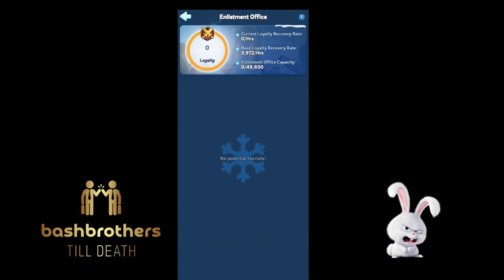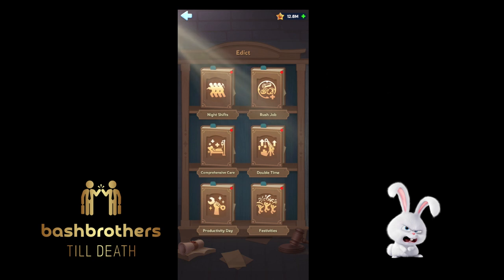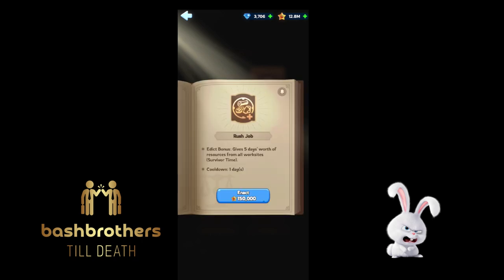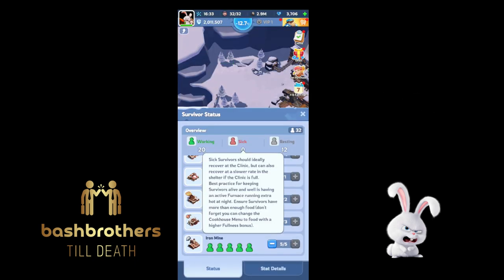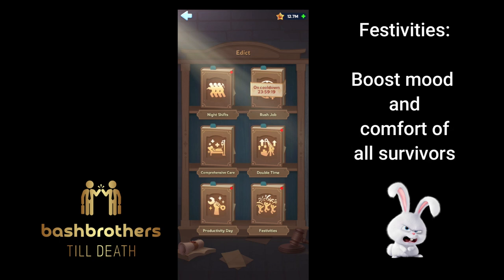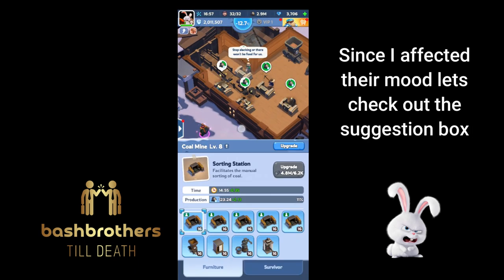Chief's House Edicts — use these once you've completed the tutorial. There are six to choose from. Everyone's favorite is Double Time, the construction boost — 20% for five minutes; make sure you have lots of resources. Rush Job gives you instant resources, so use that daily — every 24 hours. Comprehensive Care heals all six survivors and is critical for new players — use that daily too if you have sick people. Boost Production for Night Shift, Festivities boosts mood and comfort of all survivors, and Productivity Day boosts resource production. Use your edicts daily if you're having resource problems.